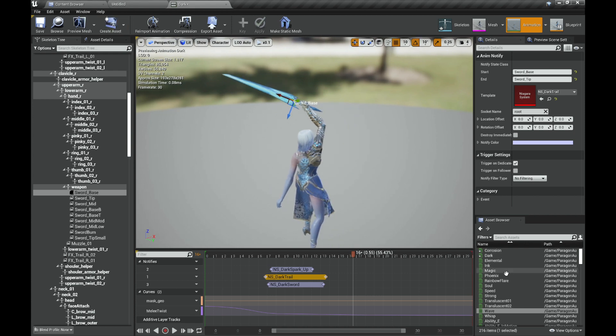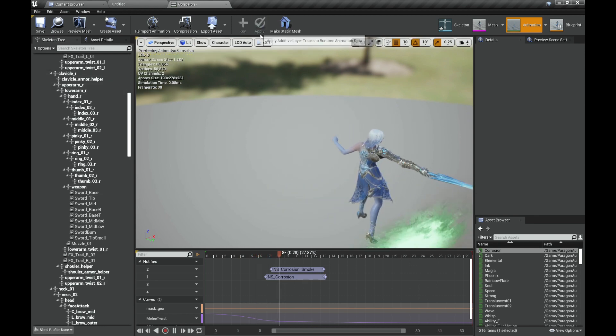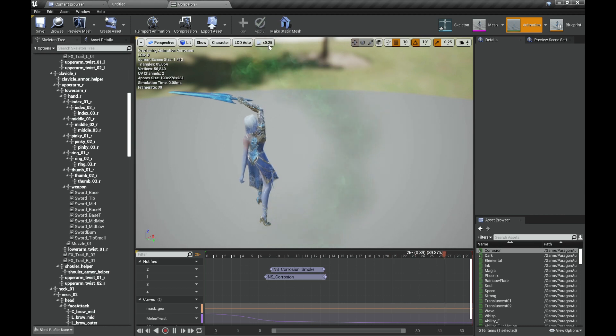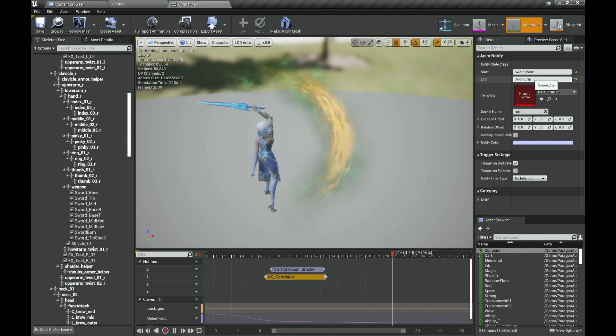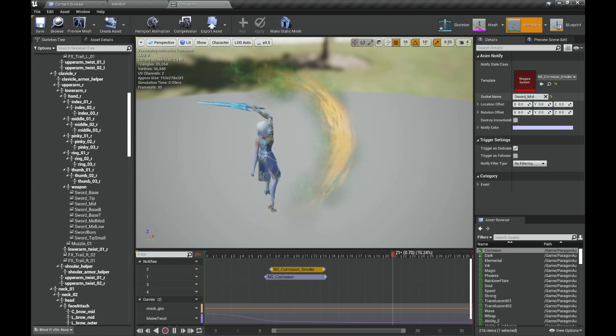Let's start with the Corrosion trail. This is really simple — the main trail is on Sword Base and Sword Tip, so nothing out of the ordinary. For the sparks and the smoke it's just on the middle — nothing extraordinary there.